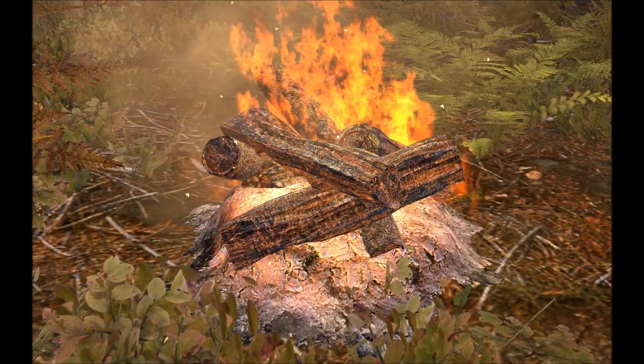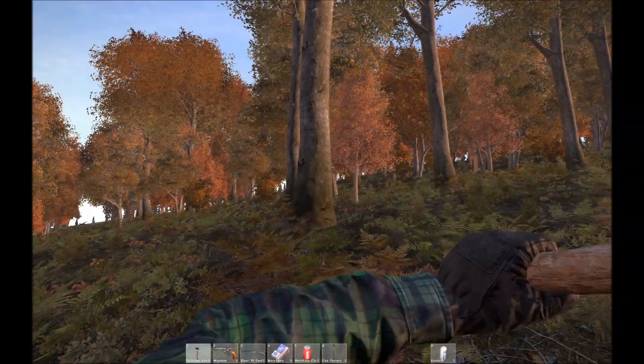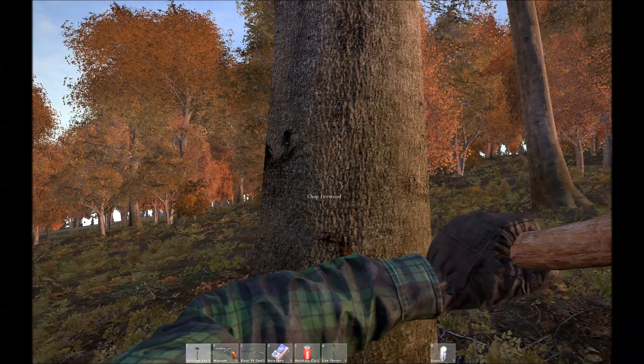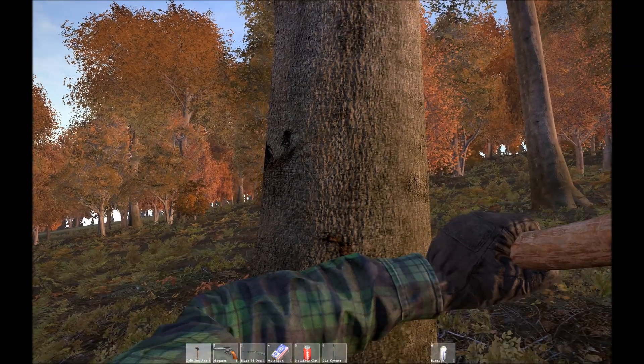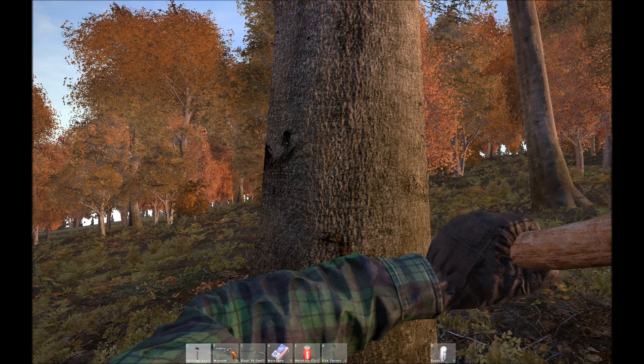Hey guys, today we're gonna make fire in DayZ Standalone. What you want to do is take your hatchet, go up to a tree, scroll wheel, and hit F to chop firewood. You want to do this repeatedly — even though he does not do the action, he is actually chopping the firewood.